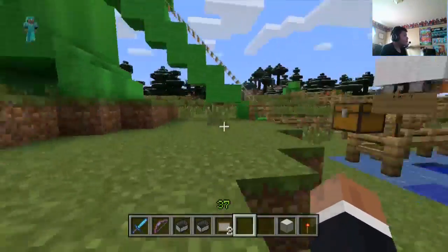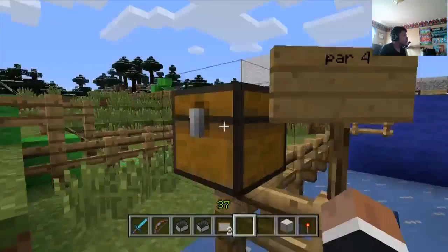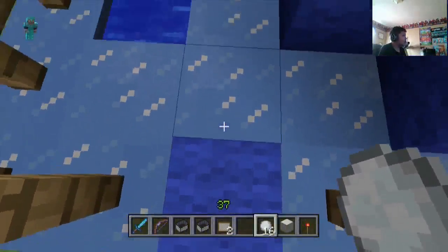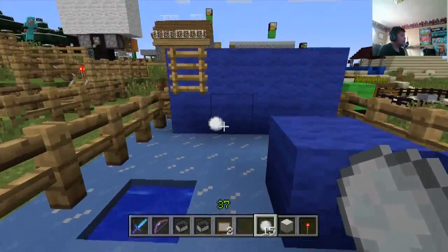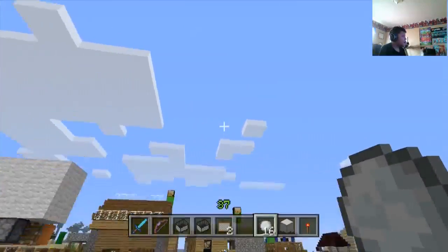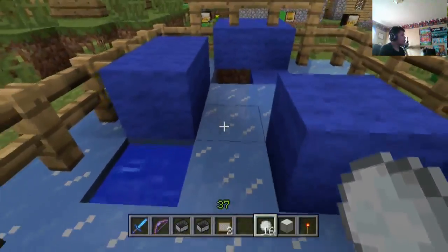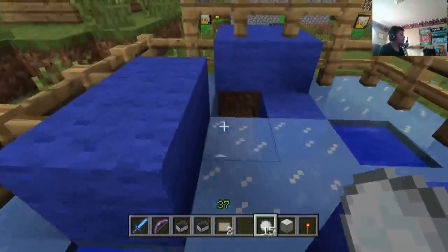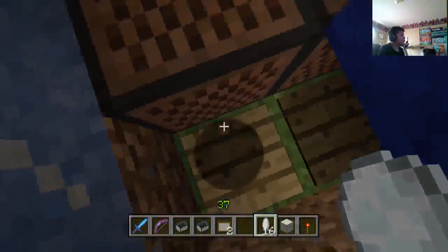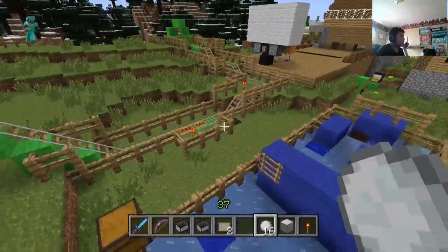Over here is my putt putt golf — awesome golf, because it's awesome and because I said so. You basically have to stand off this block right here and guide the ball through. It looks like I got a three. When it drops down it putts. It's pretty basic — I'm probably gonna expand it later, maybe tear this down and build another one.